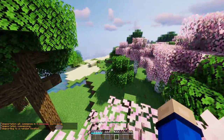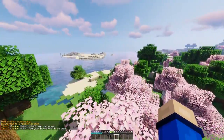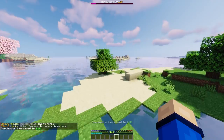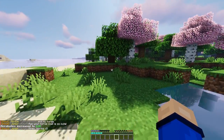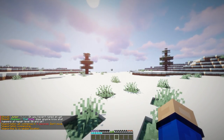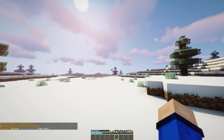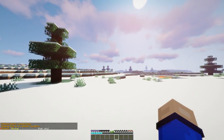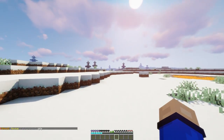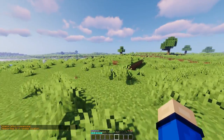Press T to enter the chat and type /tpr or /tpr random to be teleported randomly around the world. You can use this to find an area to build your house. Some tips: have an idea of what you want around your home. My checklist was a plains biome or flat area, still pleasing to the eye, possibly a river nearby, and a forest nearby so I could create trail rides.